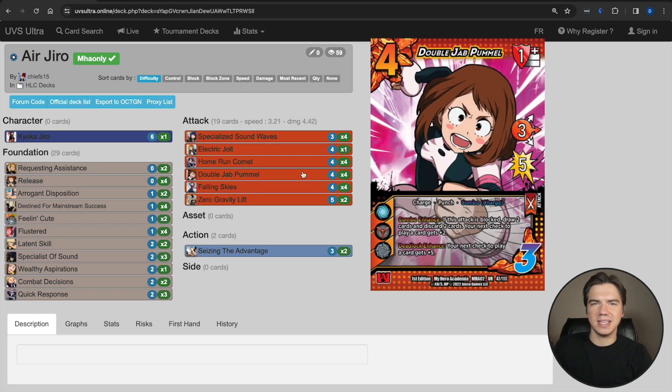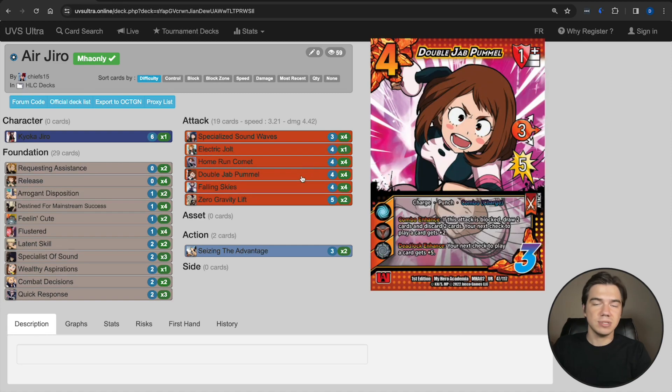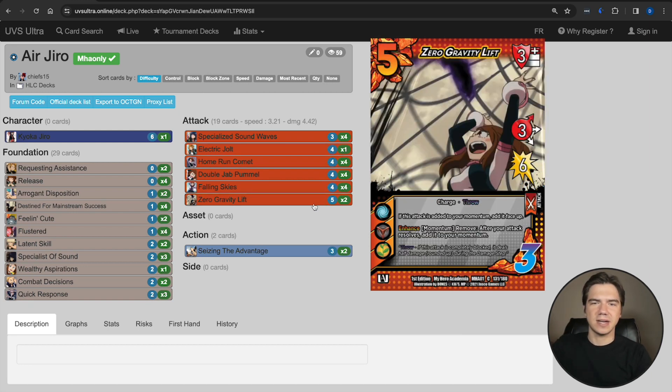The only mid attacks I have in here are Double Jab Pummel, which I think is kind of necessary to allow yourself to string out — if your opponent blocks it, you're going to get to draw 2 and discard 2. The cool thing about this deck is Quick Response and Feeling Cute are going to make everything so fast that the only attack your rival can block is Double Jab Pummel. Then because they block it, you say thank you very much, I'll draw 2 cards and maybe draw into more gas, and now you have a card in your card pool giving my next attacks all pseudo 1 speed. I threw in 1 copy of Electric Jolt — this used to be a Velocity Rush, but I liked Velocity Rush a lot more in my Good Symbol Jiro deck than my Air Jiro deck. I like Zero Grav Lift for the high attack tribal kind of deck.